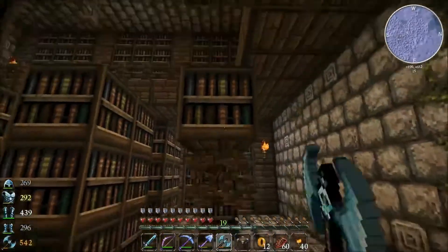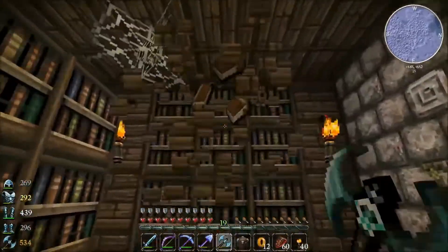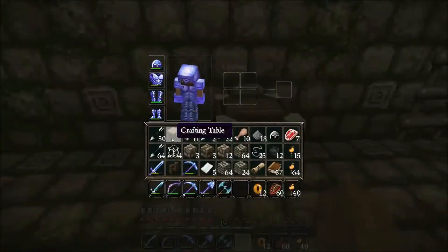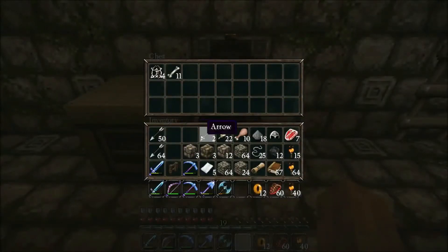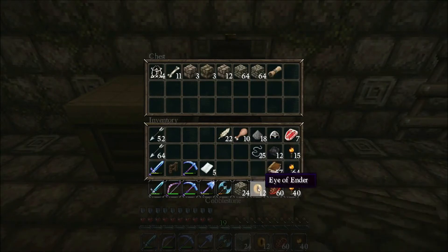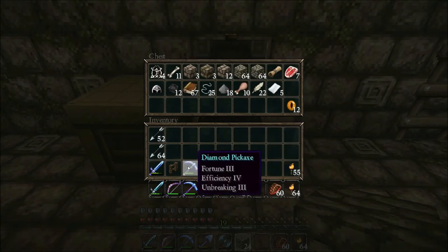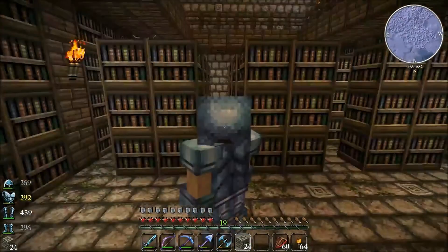Oh look at all these books - this is so good! 57 books just from doing that - that's awesome! Let's put that there. Let's get our crafting table out. Put all this gear in here. Eyes of Ender can go in there, we don't need to hang onto them. Books, gunpowder, paper, fence - all this good stuff.